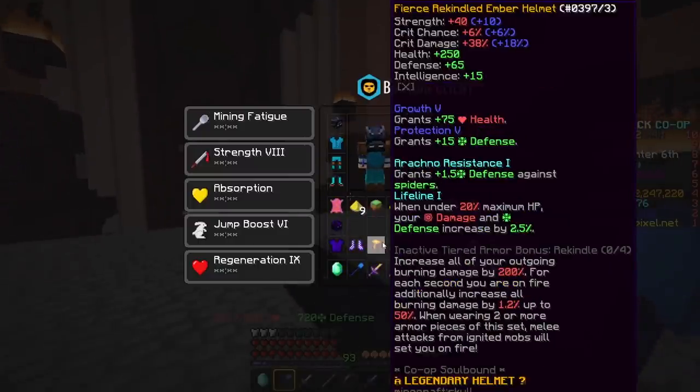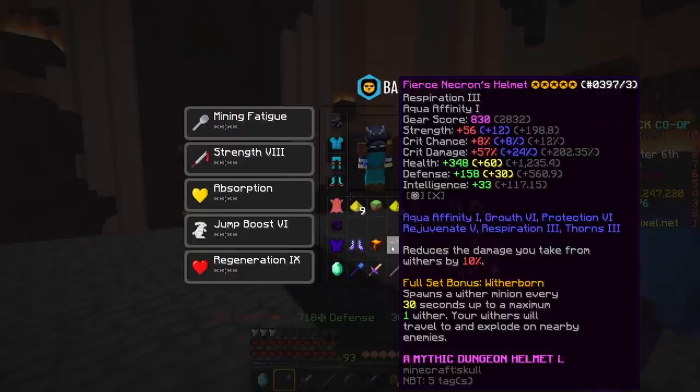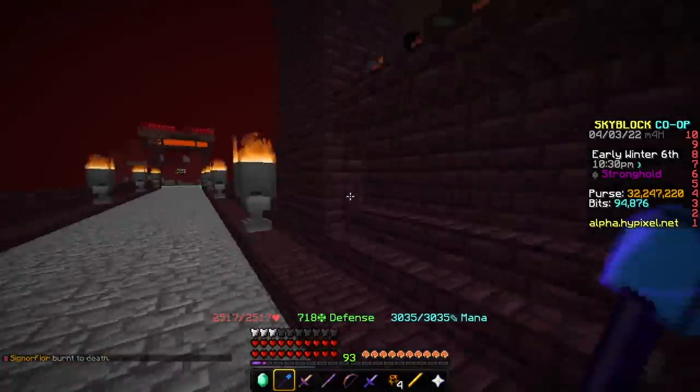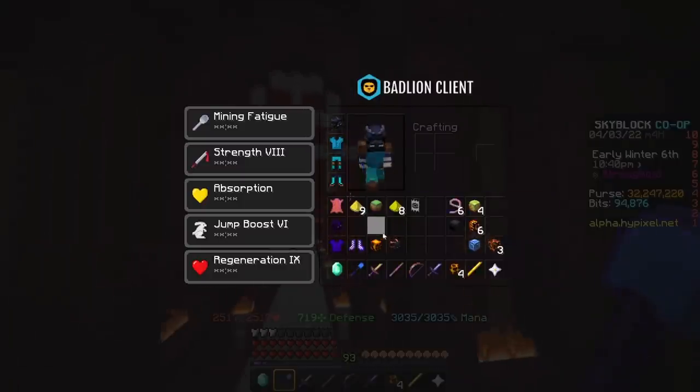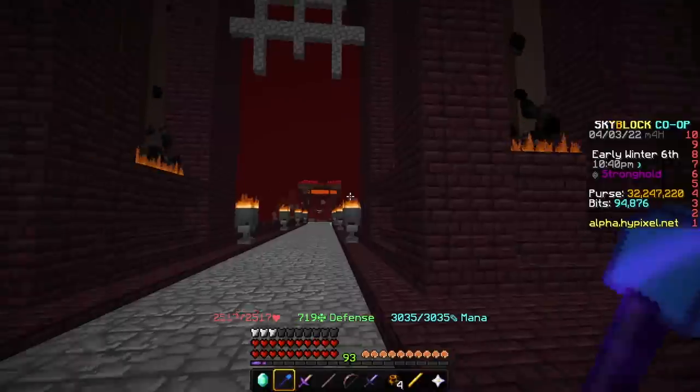Looking at these stats, we're going to compare. As we can see, Necron Armor is absolutely crapping on it — Necron Armor is obviously better. However, there's one thing we've forgotten to account for, and that's pets. For this comparison, I'm going to be taking out the yellow numbers — the gain from Hot Potato Books and Fuming Potato Books — because I cannot put them on the Ember Helmet without costing around 1.2 billion coins, which is absolutely not worth it. So the Necron Helmet would have around 280 health, because it also has Growth 6 and Prot 6, and defense would be around 120. We'll go off 280 and 120 — this is if they had Growth 5 and Prot 5. With those stats, even still, Necron Armor is clapping.